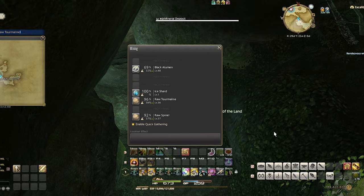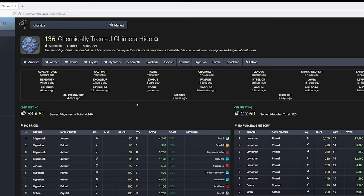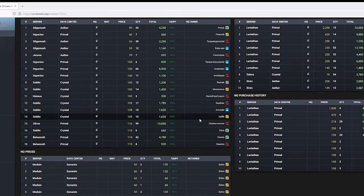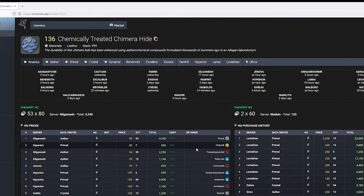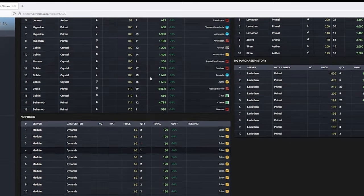So I gathered about a stack of these. Next, we'll need the chemically treated chimera hides. Unfortunately, these can only be gathered from submarine voyages, so if you don't have access to a submarine, you'll be needing to buy them off the market board. Fortunately, these sell for fairly low and you can easily pick them up for next to nothing.